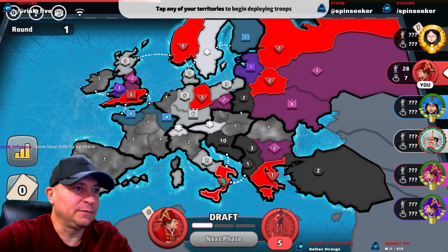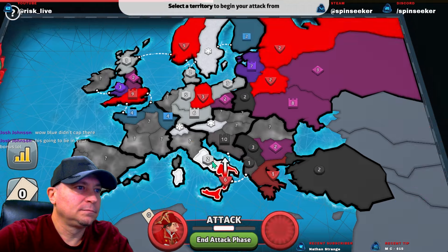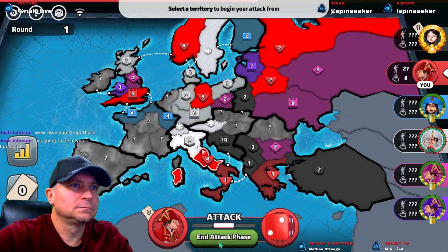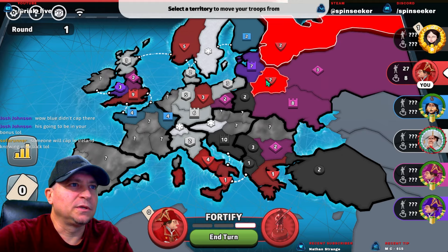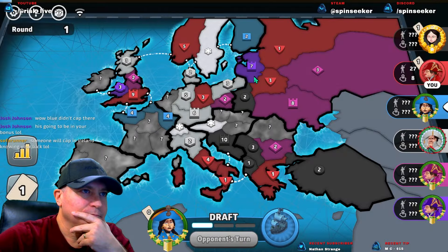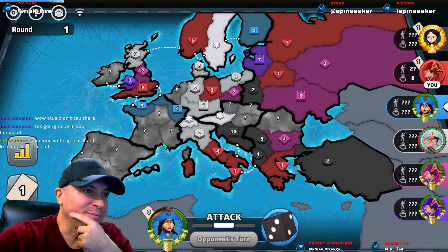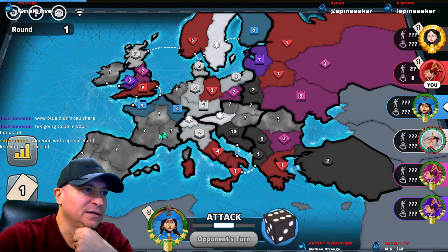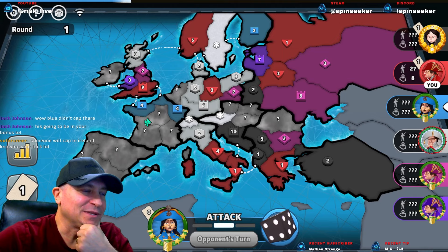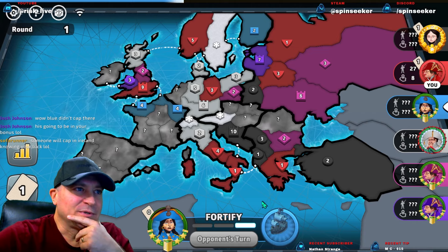We're not going to be hitting Black anyways. Purple and Pink are both in here. I'm guessing they didn't know that the other one capped in here, although they've got a pretty nice trading opportunity. Blue has got to be somewhere in here — maybe he capped down here thinking he's going to get a bonus, but doesn't realize all of these are needed for that.